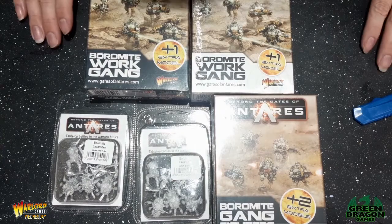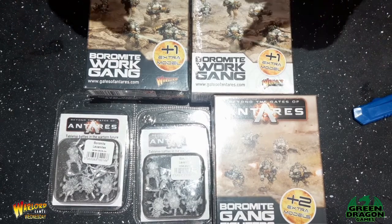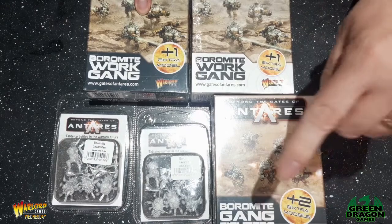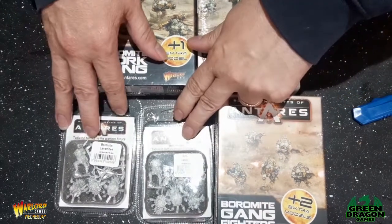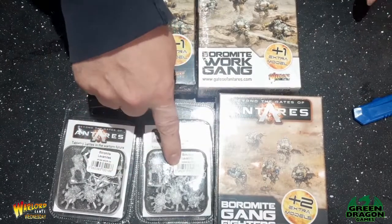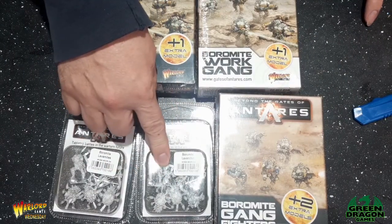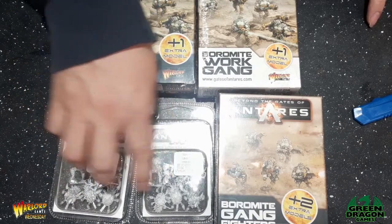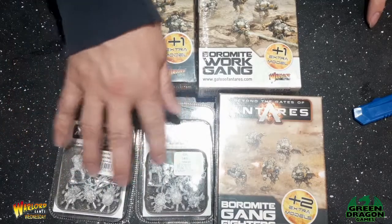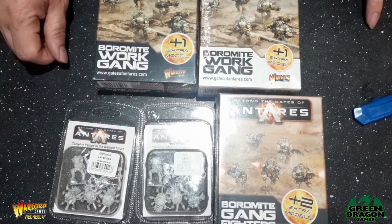Hey guys, so this is what I've got for my Boromite Starter Force. I've got two work gangs, a unit of gang fighters, and I've got two units of lava mites. I'll probably just use one because there's three lava mites and I can handle it, but you can have up to five lava mites. The other one is ready to make that unit bigger, or I can have two units of three each with a leader.